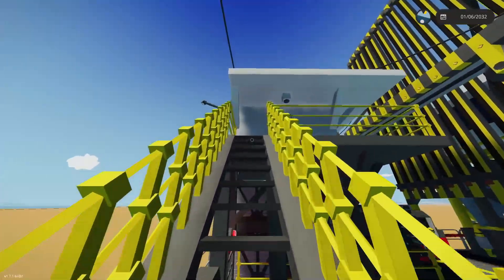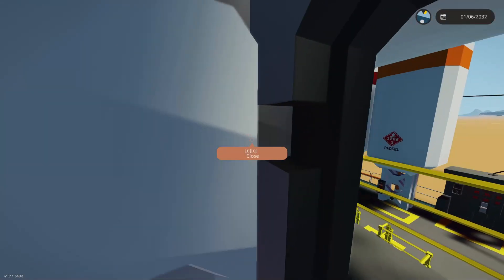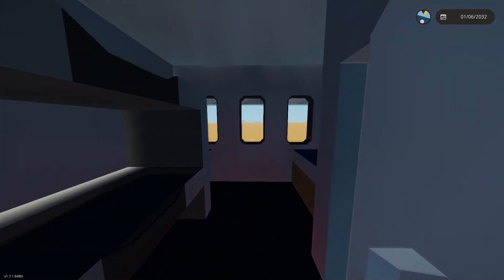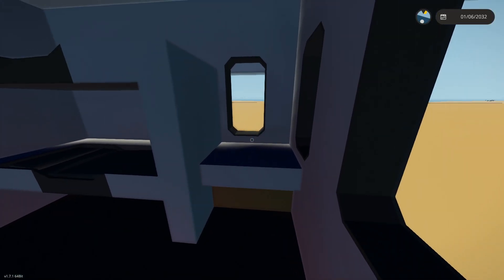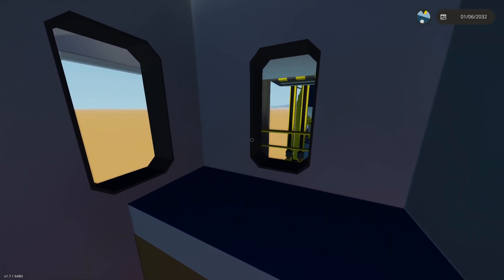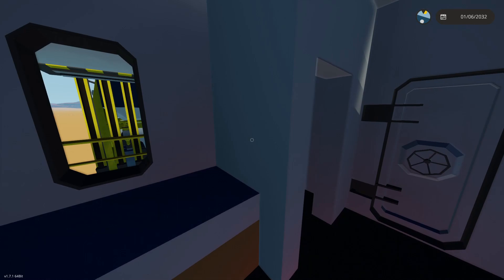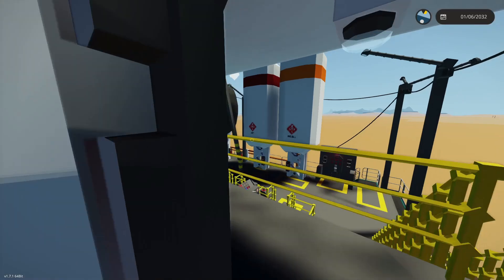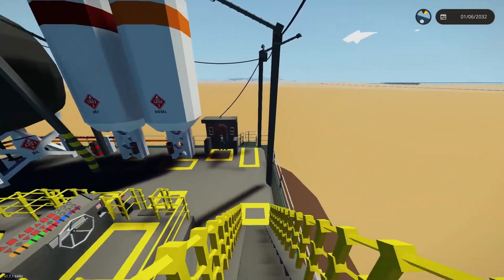Let's start up here and give you a little tour. We've got kind of a lifeguard's cabin feel up here. Inside there's an area for a shower or bathroom, a couple of beds, a little office desk area, and what could be a kitchen. I haven't decorated much in here yet because the main focus has been getting the drilling and oil systems worked out.